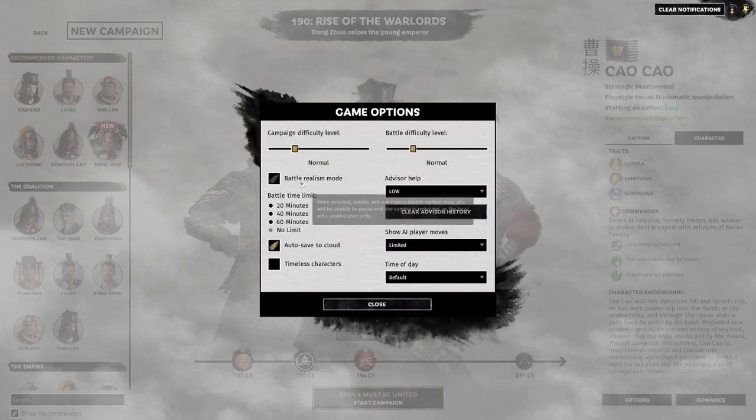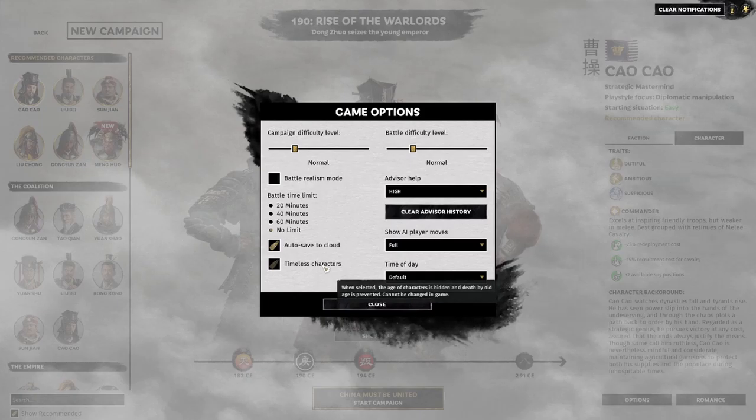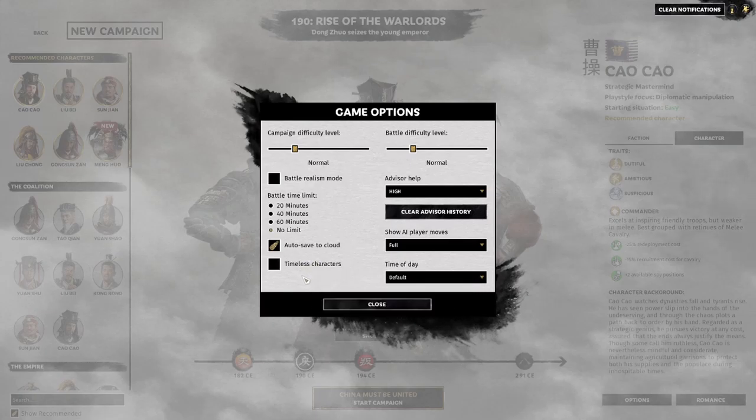We're going to take off battle realism so we can pause and look around in battle. I'm going to change the advisor help to high just so we have that complement in the tutorial, and set no limit on battles. We are going to show all of the AI player moves, which basically shows you what the computer is doing between turns. The time of day we'll leave to default. Timeless Characters stops your characters aging and dying of old age — I prefer to leave this off. I like my characters to die at a reasonable age even if it's somewhat detrimental. So feel free to do with that as you will. We're going to start at Rise of the Warlords, which is essentially the start of the Romance of the Three Kingdoms, just after Dong Zhuo essentially kidnaps the Emperor.